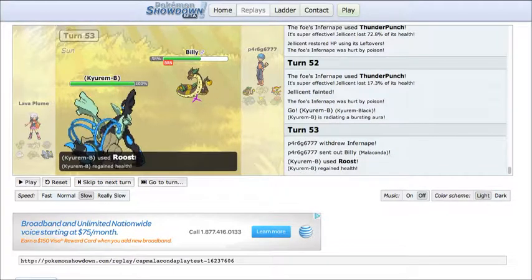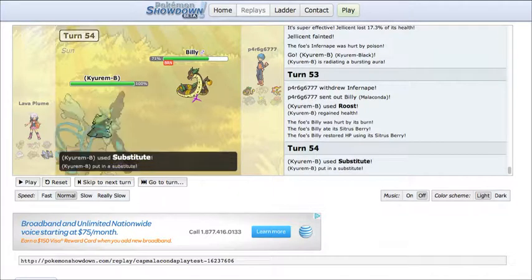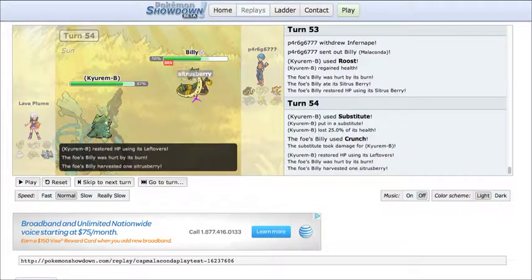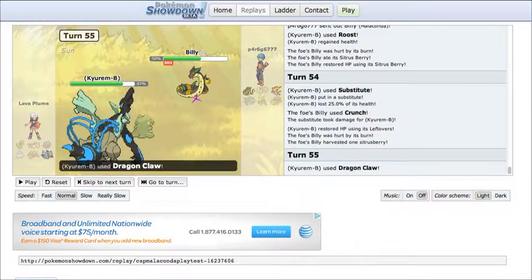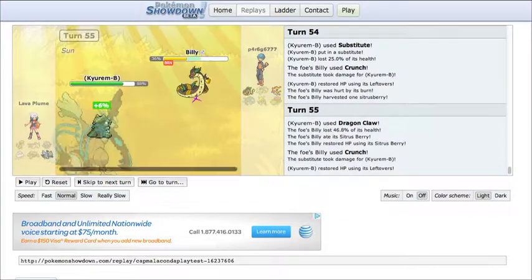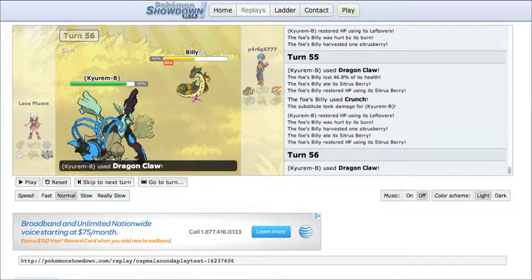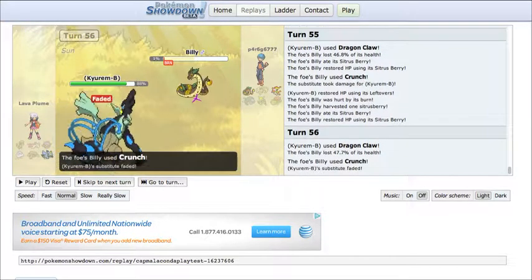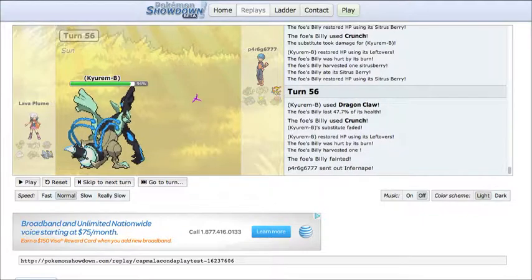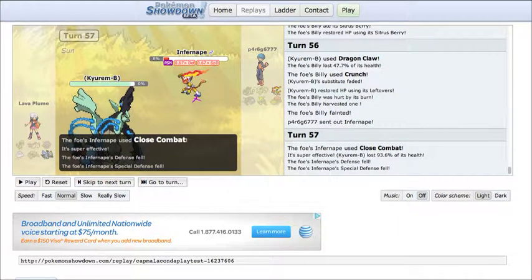Since I'm Choice Band, I'm locked into Thunder Punch. I have to go into Malaconda to switch up moves to Close Combat so I can kill this Kyurem-Black. He's going to go for Roost, and I go for Crunch — that's really the only move that makes sense. Unfortunately I'm not able to break the sub. I actually thought I lost at this point. I Crunch, don't break the sub. He goes for Dragon Claw. I heal up with my Citrus Berry. I Crunch again, don't quite break the sub. He goes for another Dragon Claw — I don't quite die. I go for the Crunch and break the sub. If I did not break the sub there, I would have lost this battle. I die from the burn. I send out Infernape and barely, barely, barely snatch the victory with a Close Combat to Kyurem-Black's face.